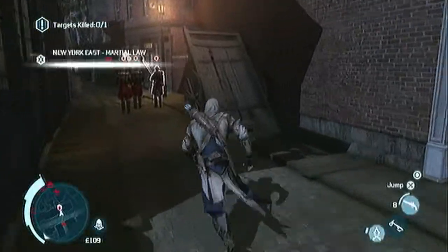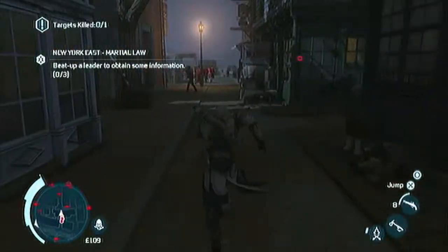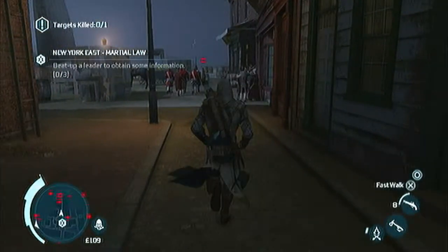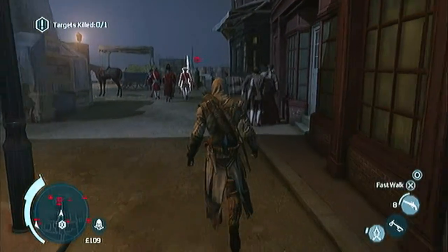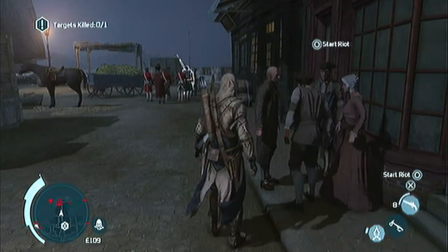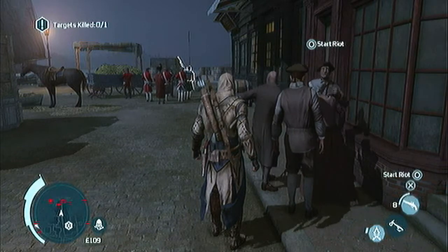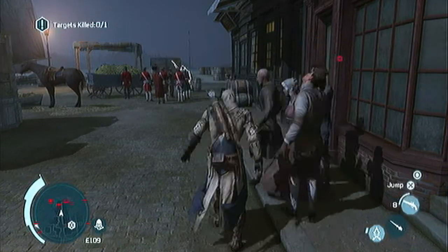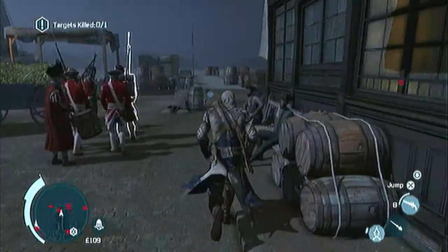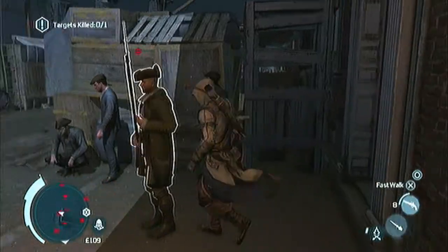And it's pretty simple. All you gotta do is head towards the objective marker, and you'll see the guy in the distance there. Go and stand by this group of people that we're gonna make riot, and you see he walks behind the building there. After he's far enough in, trigger the riot. That'll distract that big group of guards, and then go assassinate him.